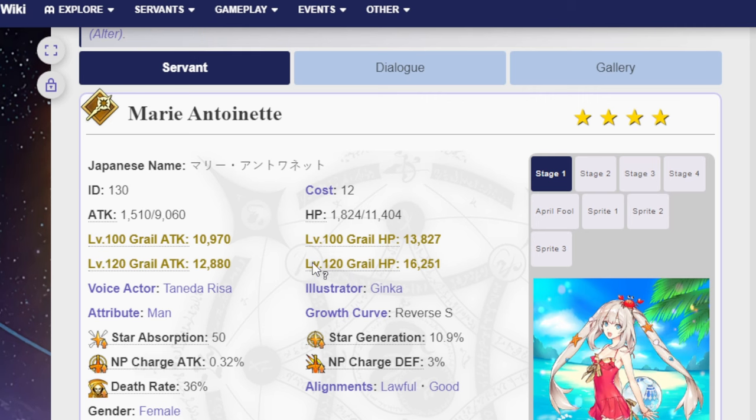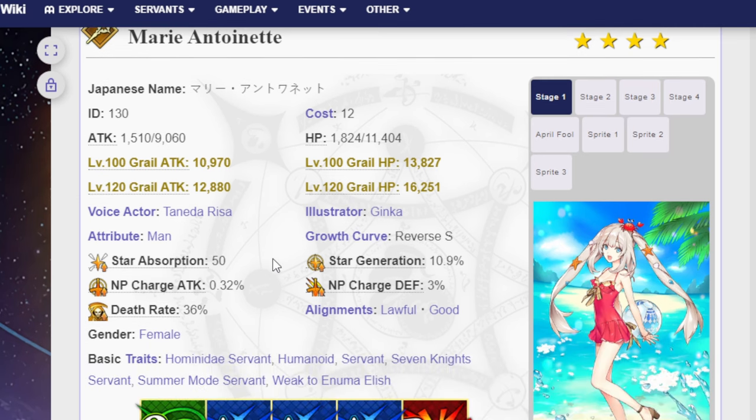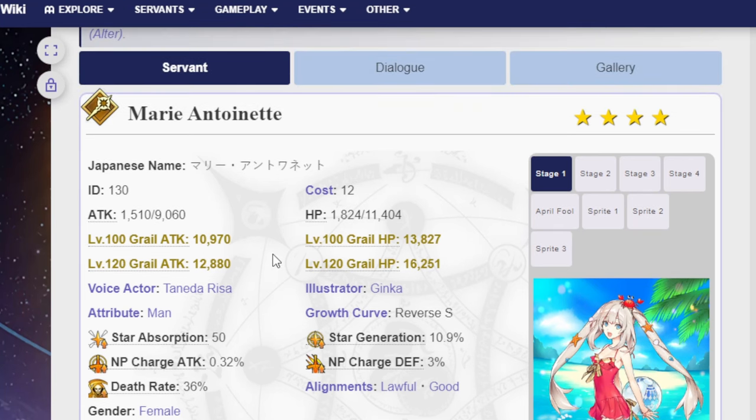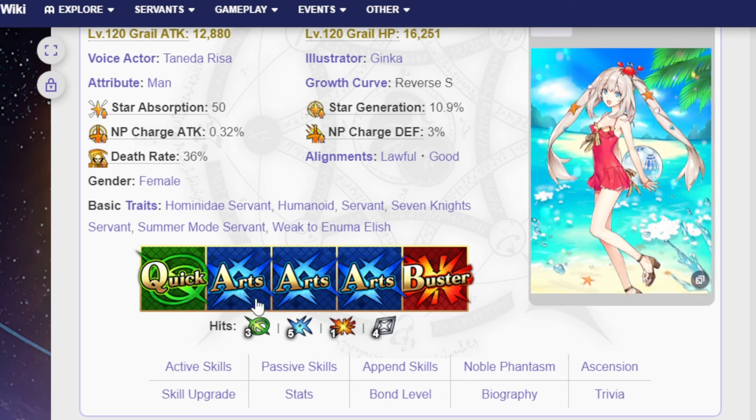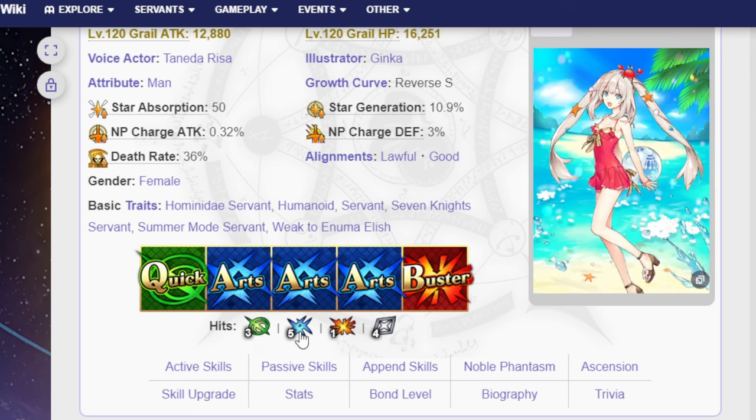What does Marie Antoinette Caster do? Very good question. I have her NP4, and I can tell you she usually does a fat load of nothing. But let's see what she actually does. She has one quick card, three arts cards, one buster — three hits, three quick hits, five arts hits, one buster hit, and four extra hits.